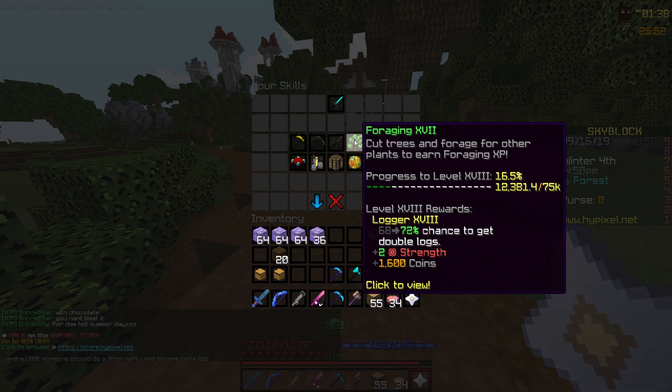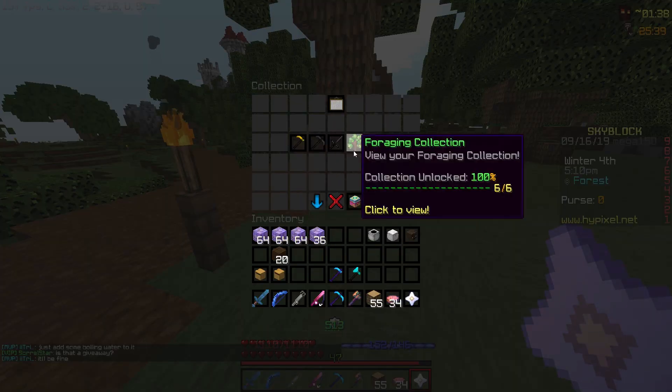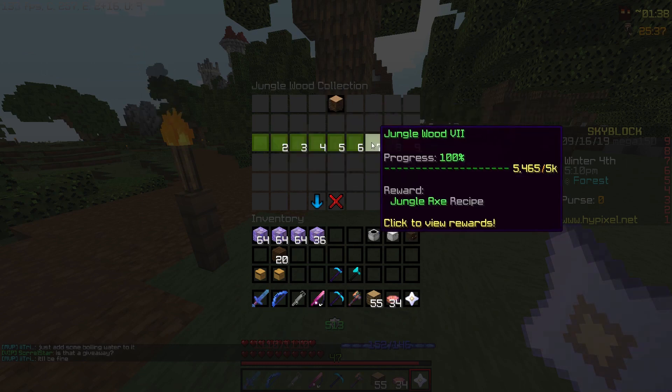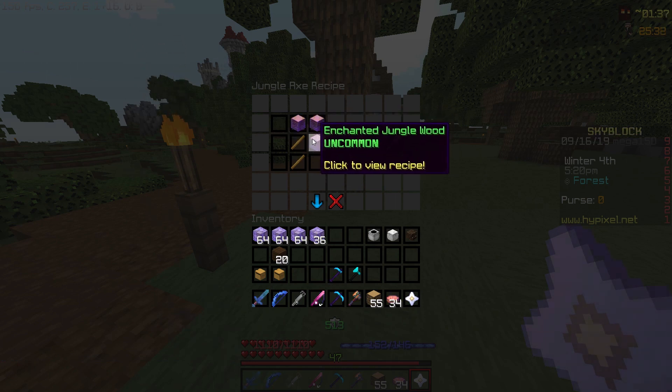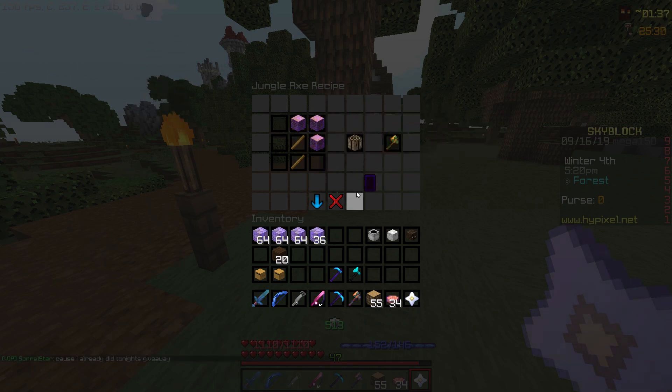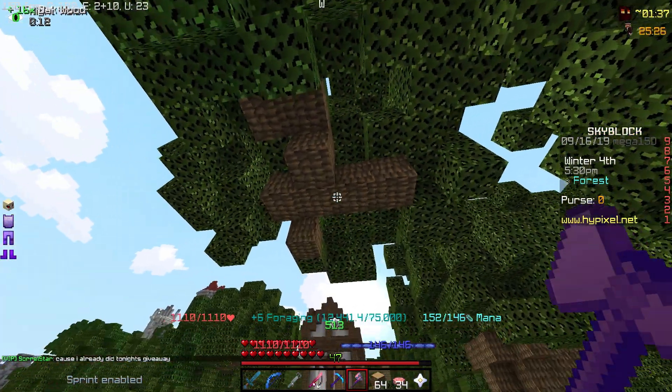First, you need a jungle axe. If you don't have one yet, you can get it from the jungle wood 7 collection. It's crafted by 3 enchanted jungle wood. You can ask someone with the recipe to craft it for you, if you don't yet have the recipe but have the materials. They're also pretty cheap on the auction.